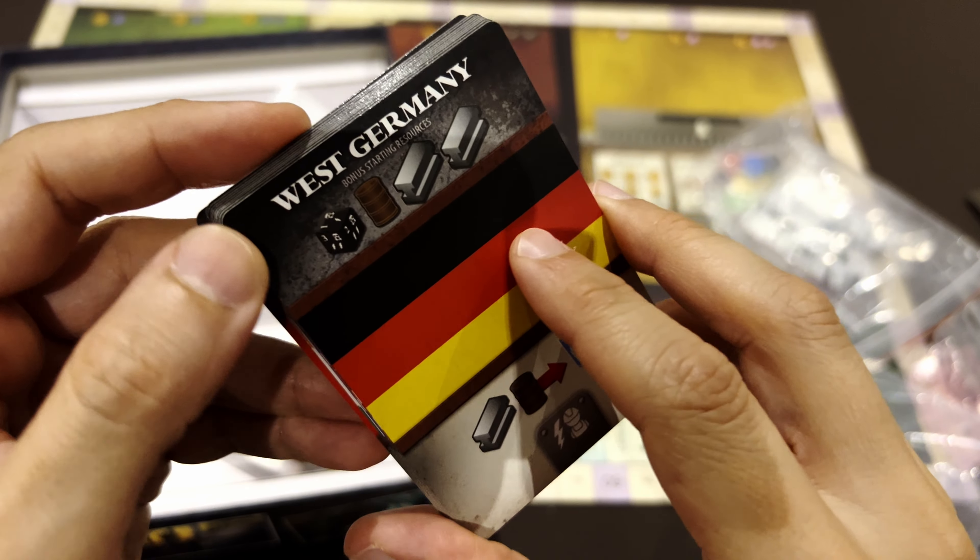Then the late events come — the bad things, by the end of the second part of the game. For example, the Pandemic: each player takes one of their workers and places it on this card; the worker remains until that player pays one science. The Nuclear Fallout and Nuclear Disaster: each player chooses three pollution tokens and flips them to nuclear. The Market Crash: you need to pay more for structures. The Diplomatic Crisis, and the Chemical Spill. It's so cool — it's a great game.